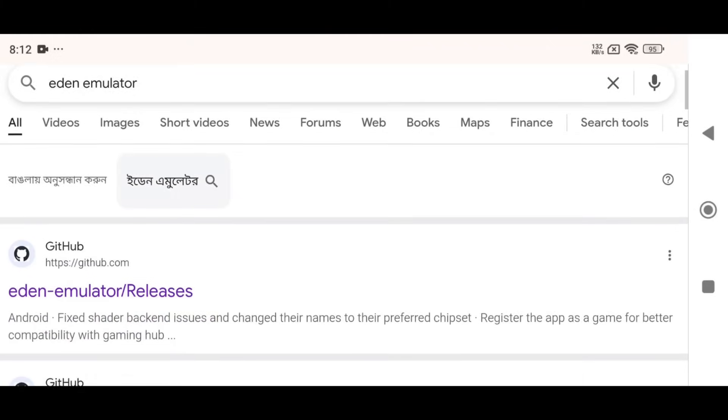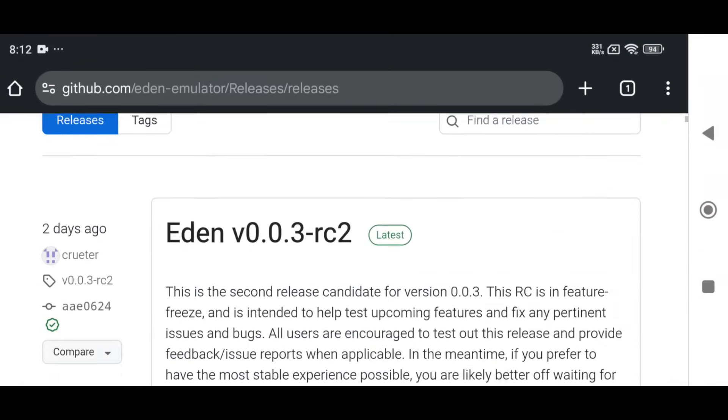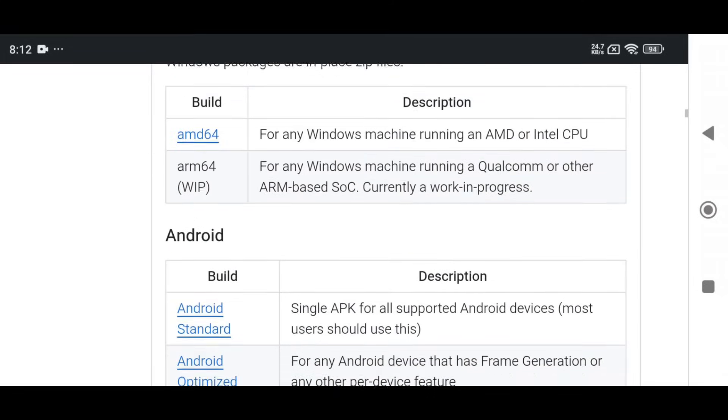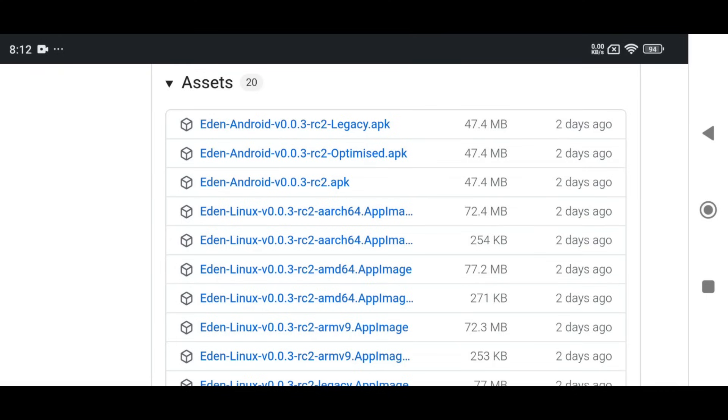First, open the GitHub repository of Eden. Eden finally has a GitHub repo again. You'll find the latest builds for Windows, Linux, and Android. However, this release is labeled as Eden V0.0.03 RC2. You may notice there are three different APK files for Eden, which can be confusing. Here's a quick explanation: use the standard APK for most modern Android devices; choose the optimized APK for better performance on mid- or low-end phones; pick the legacy APK only if your device runs Android 8 or older. Personally, I prefer using the optimized version.